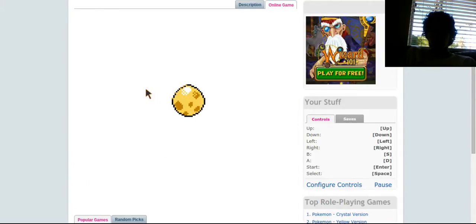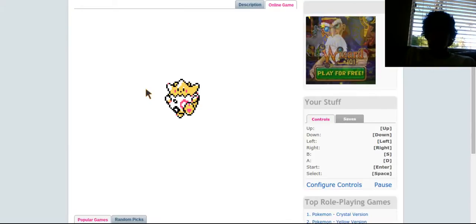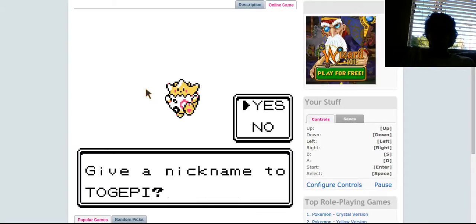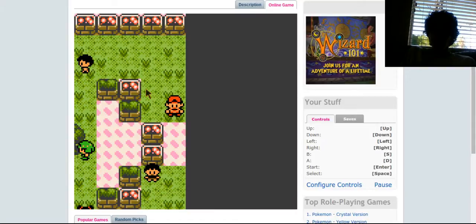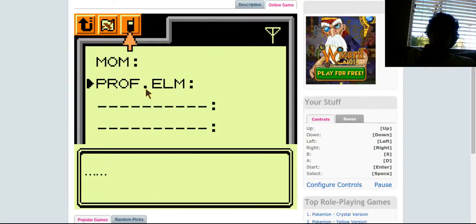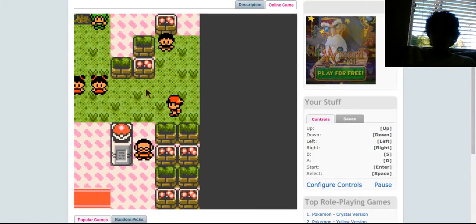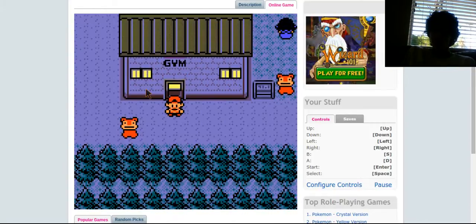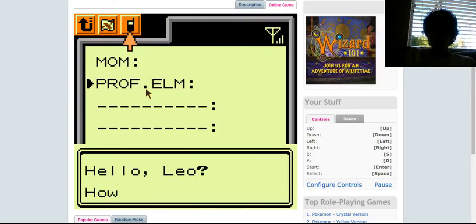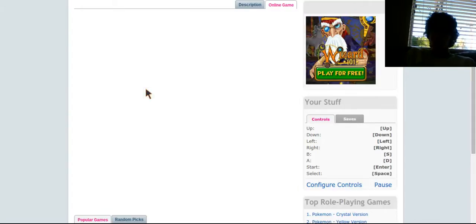Oh look, the egg hatched! The egg's hatching. From what I remember it should be a Togepi - and it is! I'm right. Togepi came out of its egg. So an egg hatched from an egg - that's totally logical. We'll give Professor Elm a call since the egg hatched, because I think he said to call in. I'm out of the service area. How about now? There we go. It hatched - what kind of Pokemon is it? Please come show me now.